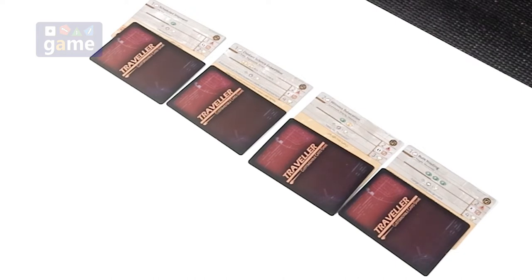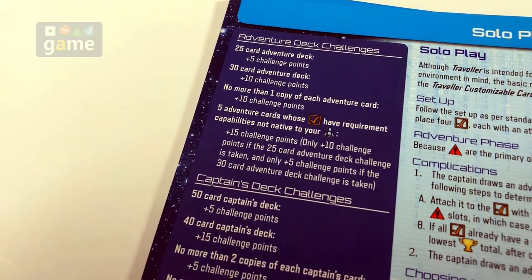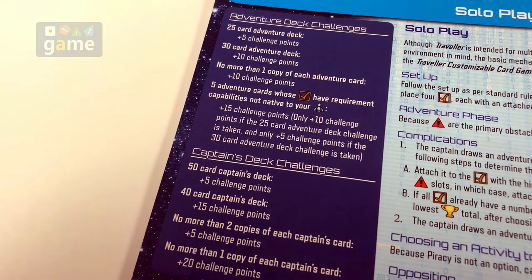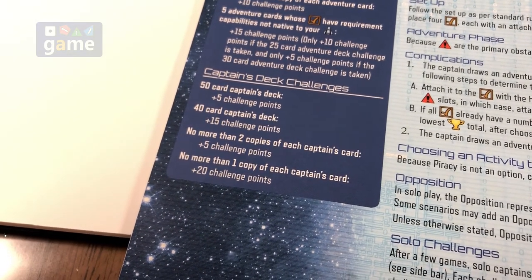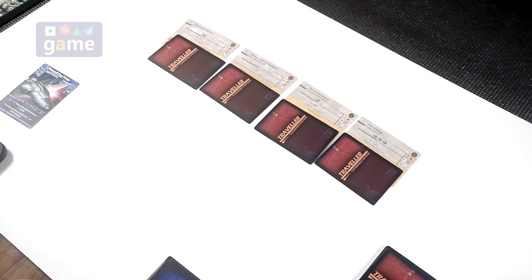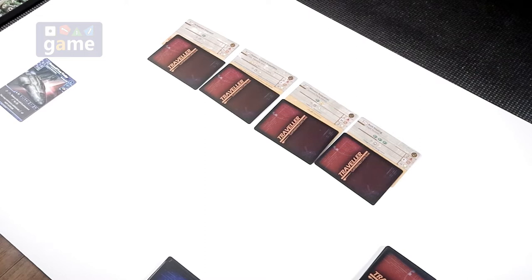This is Scenario 1: Alone in the Black. We have four slots, each filled with a contract and one face-down unrevealed complication. The objective is to reach 20 points before bankruptcy with no opposition. Optional difficulty challenges include increasing your adventure deck to 25 or 30 cards, reducing the size of your captain's deck, or other alterations. The first phase is the Ready Phase, which we skip on turn one — that's where you refresh exhausted cards.